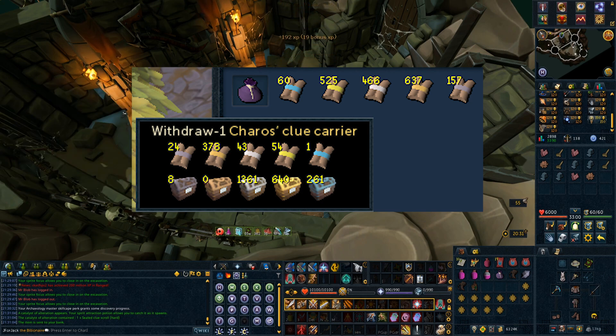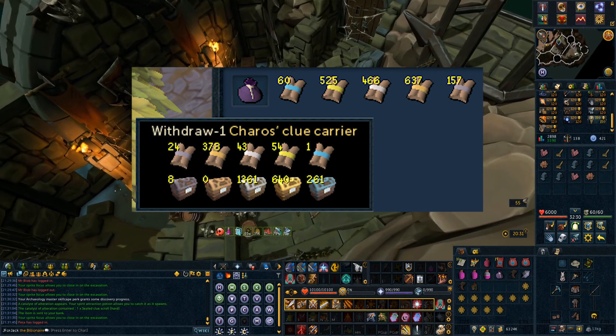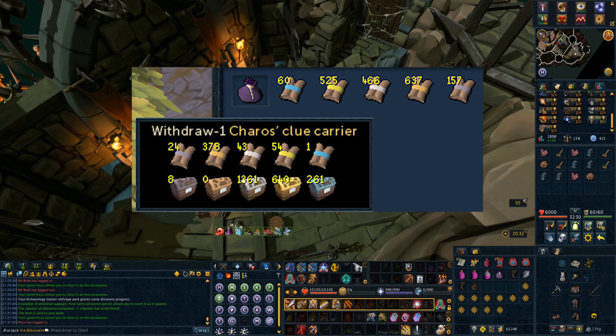To give you the hourly rate for clues gained over this whole process, I divided the total by 103 because I probably spent a few hours solving all those tetras and opening all the caskets. It ended up being about 0.5 masters per hour, 5.1 elites per hour, and 4.9 hards per hour.